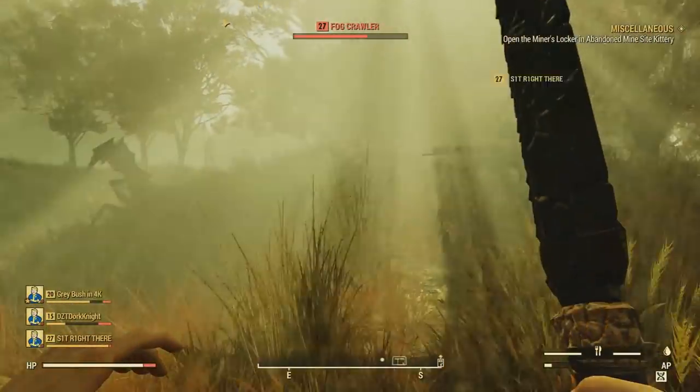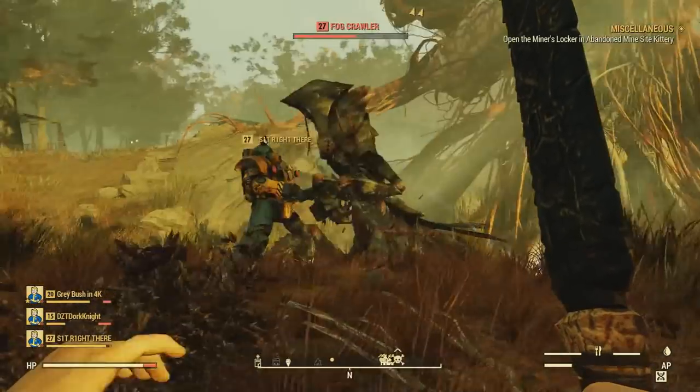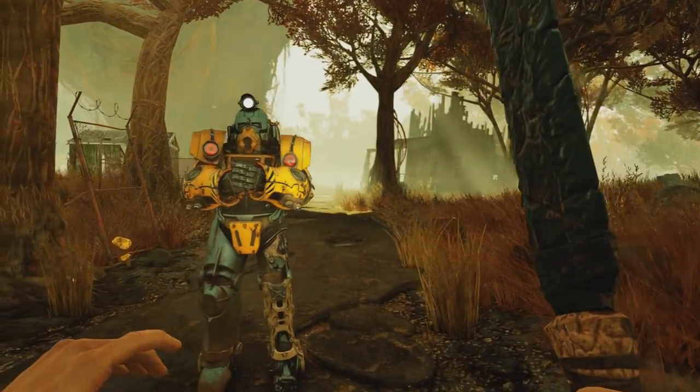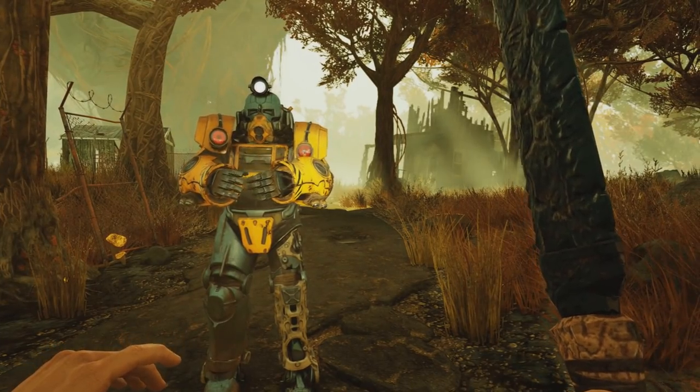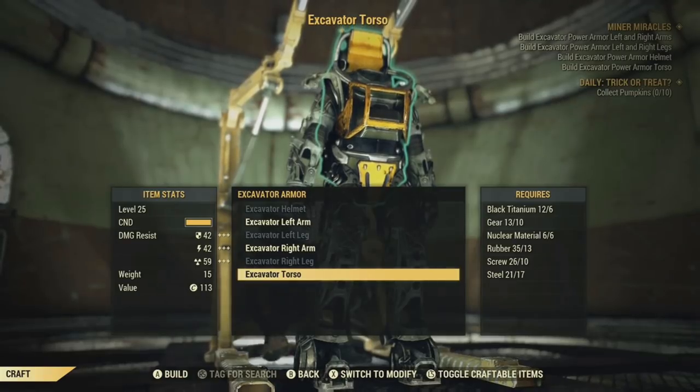What's going on, everyone? It's Rifle here, and thanks for checking out this Fallout 76 video. In this one, I got you guys something pretty exciting that I'm sure a lot of you will find useful. I'm going to be showing you where to get this secret, unique excavation power armor. This can only be gotten from a secret quest that you can get somewhere in Fallout 76.